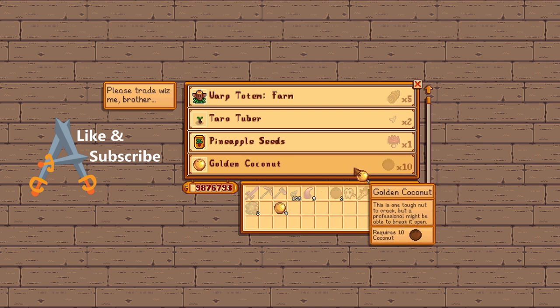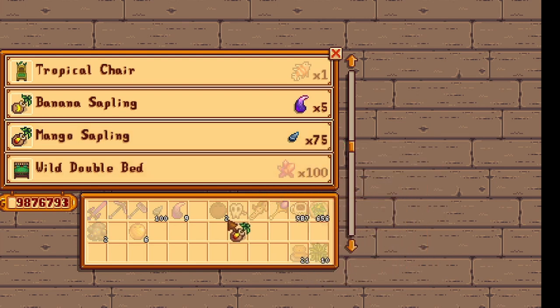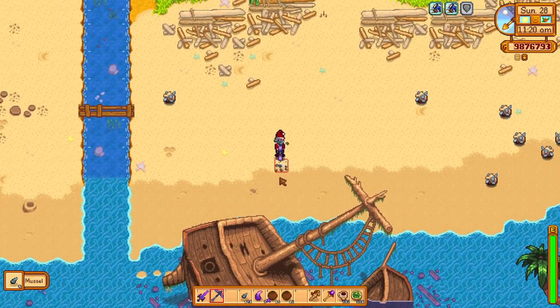He will also trade 10 coconuts for a single golden one. The island trader will also trade 75 mussels for a single mango sapling. Luckily, you can mine plenty of these on the Ginger Island beach, or you can forage them from the mainland beach or even catch them in crab pots.